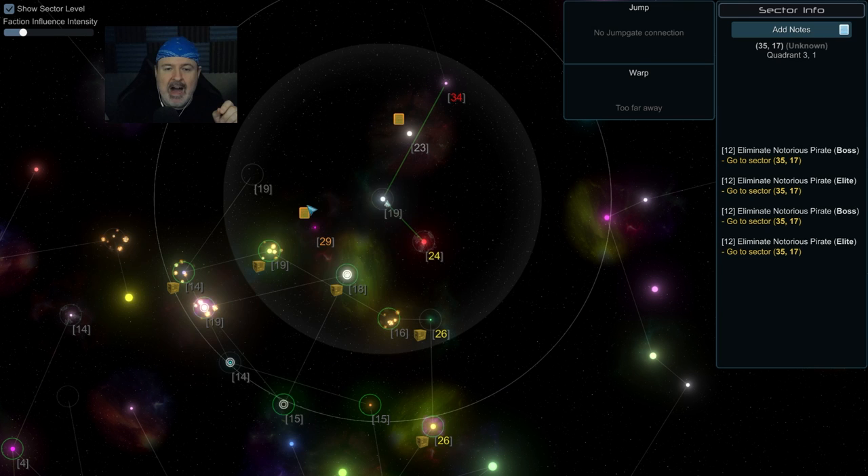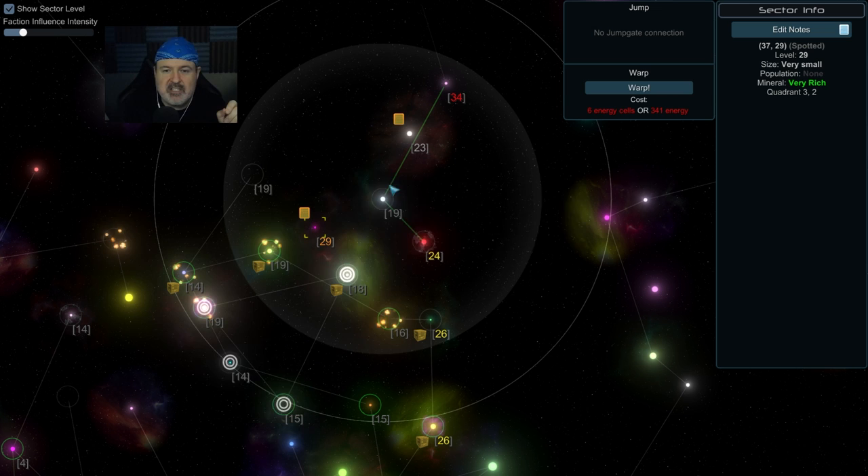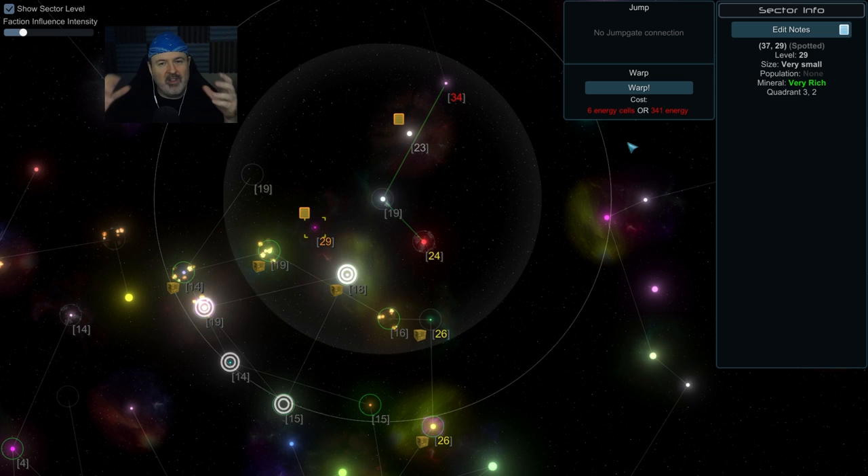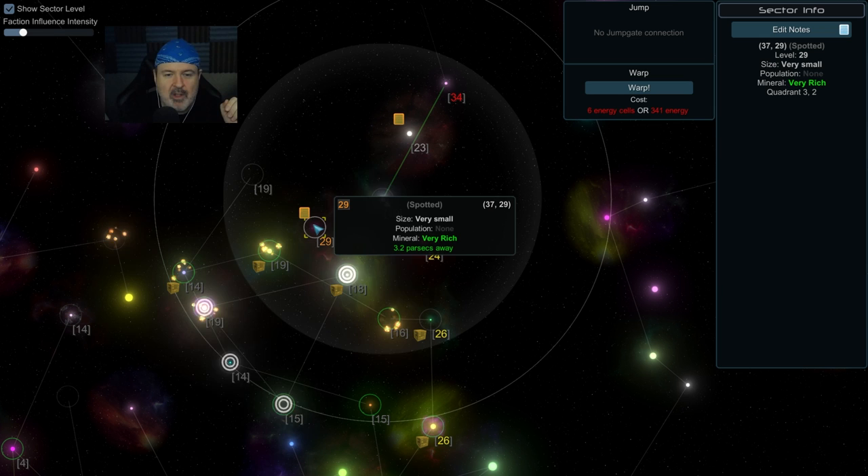Some systems have no jump gate connection — you have to jump there with your warp drive. You can go through gates from one system to another, or if you have a jump or warp drive, you can jump over any distance and appear in the middle of the system. Sometimes you jump in and there's an enemy or a pirate base right next to you — be careful, and save before you jump.